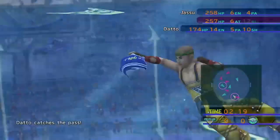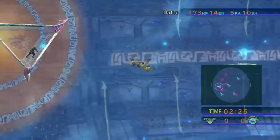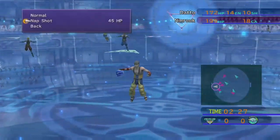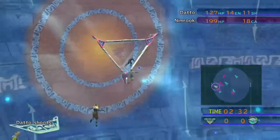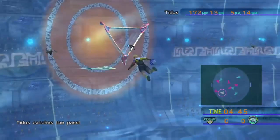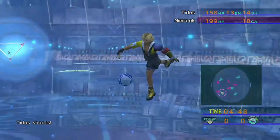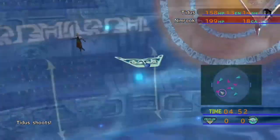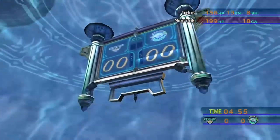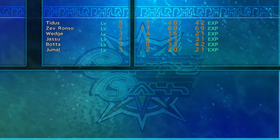The Al Bhed Psyches are very tough, especially as the first match in the tournament — save before starting the tournament so you can reset if needed. With Dato at level 3 using Nap Shot, keep taking shots until Nimruk saves but falls asleep. Once Nimruk is asleep you can shoot from almost anywhere, and as long as your shot stat is high enough when the ball reaches the goal, you can score and beat the Psyches.